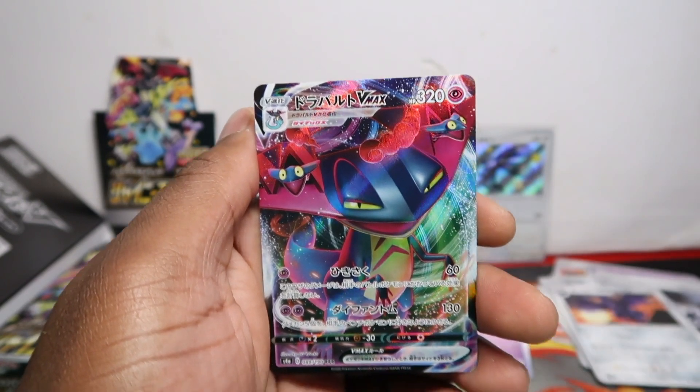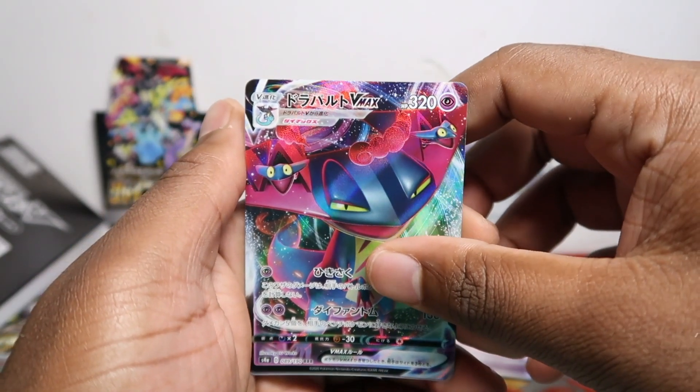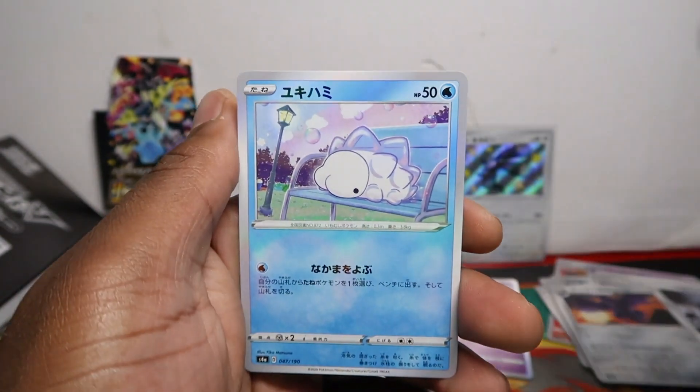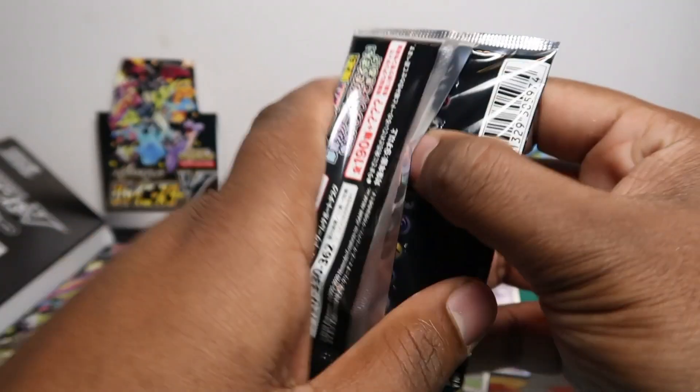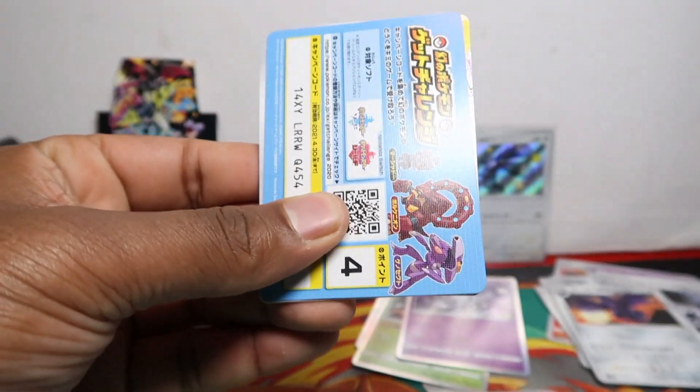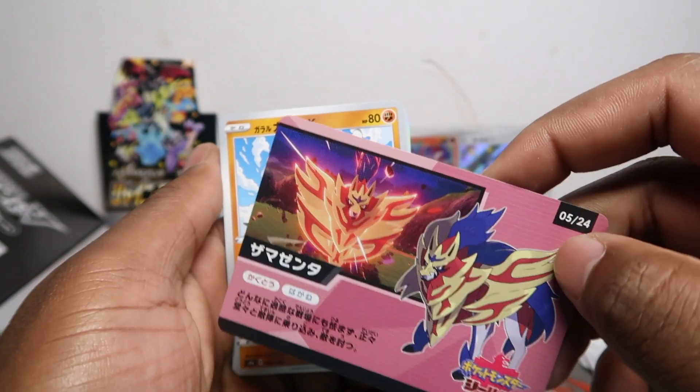Dot Tricks because Solar, and then a Dragapult full art and V-MAX. Then a reverse — because the names are Japanese I have nothing to read, so it's just off memory, especially with a lot of new Pokémon. All right, let's see a shiny card in this pack.